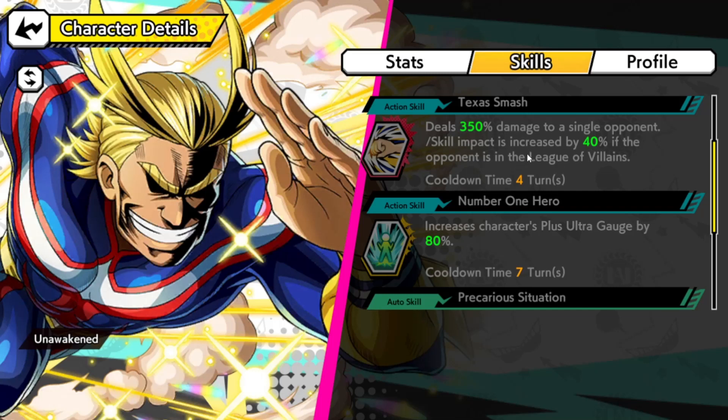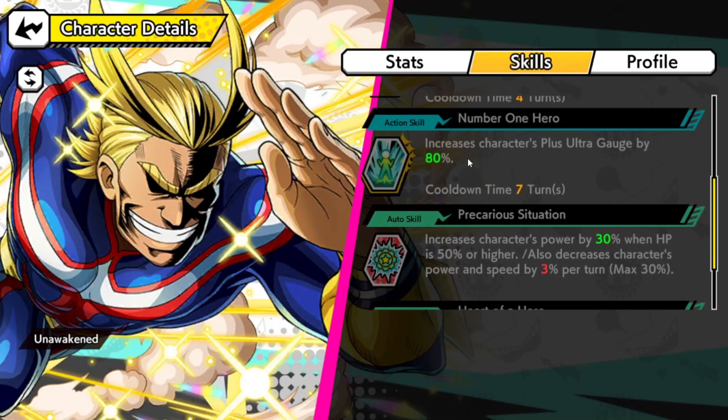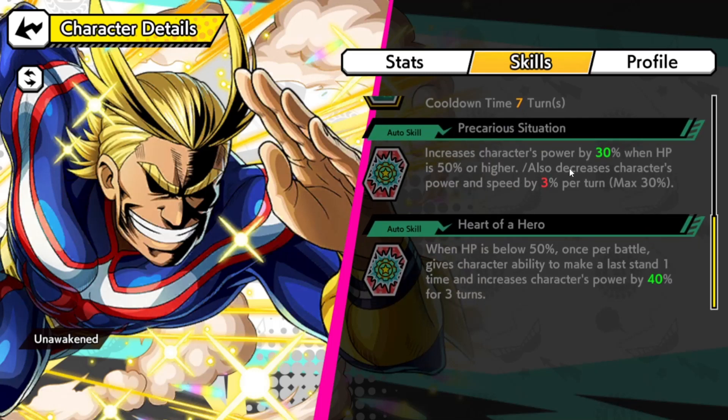This is kind of similar to Overhaul — Overhaul does additional damage if he fights a Pro Hero, so it's pretty cool that All Might has that too. He also increases his Plus Ultra gauge by 80, so he'll be supers on turn two. His auto skill increases his power by 30 when HP is 50% or higher, but also decreases his power and speed by 3% per turn, with a max of 30%.